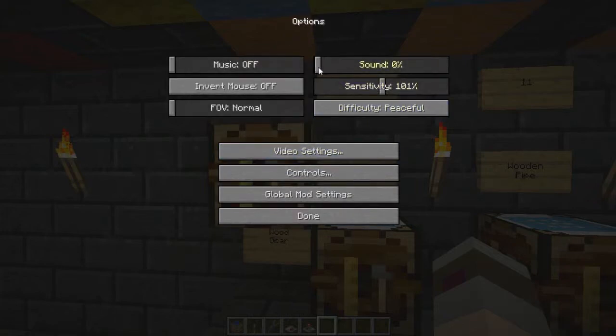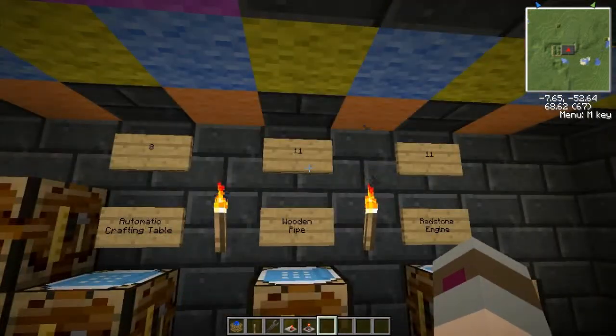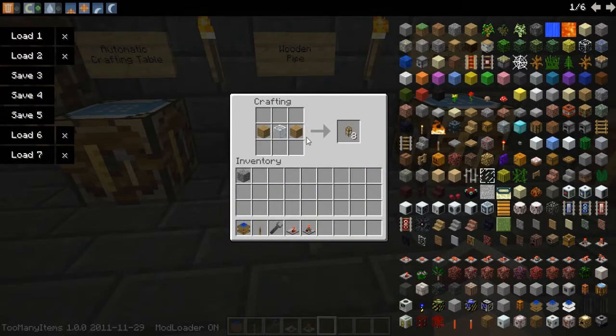I'm actually going to turn the sound right down so I don't have any interruptions. You're going to need to make eleven wooden pipes. The recipe looks like this: two wooden planks and a piece of glass in the center will give you eight wooden transport pipes. You don't need to make eleven sets — that would make eighty-eight pipes. You only need eleven, so just make this recipe twice. That'll give you sixteen, and you'll have five left over.